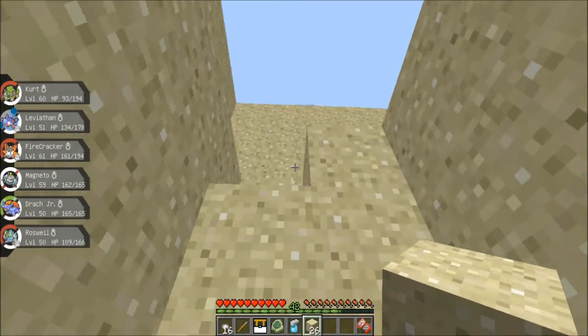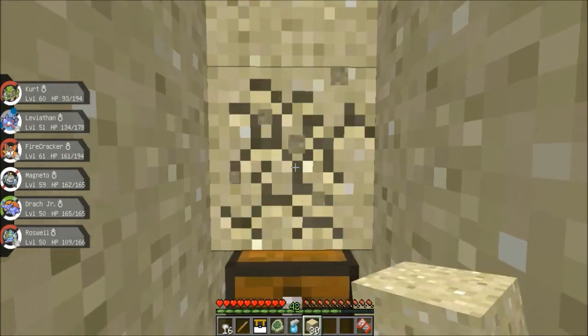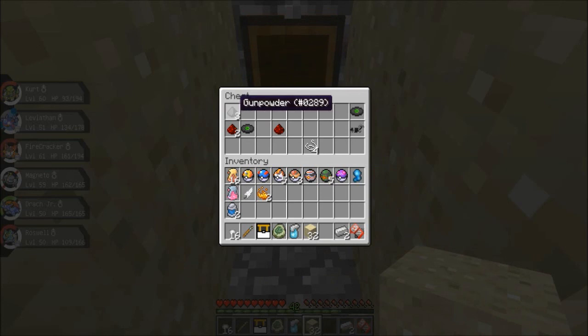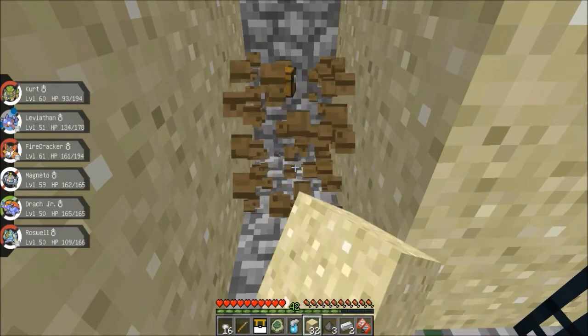There's a chest! Whoa — there's our lag spike that I've been looking for. What's going to be in here? Iron ingots and gunpowder — we can actually sell that. String — we can sell that. Can't sell the rest. But awesome, let's do that.